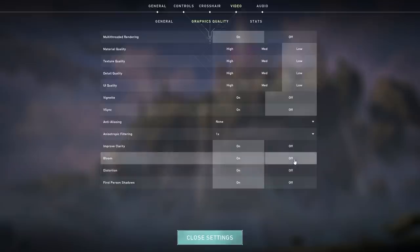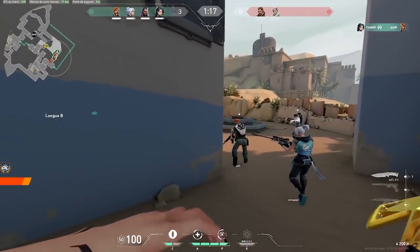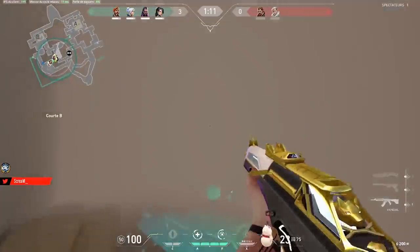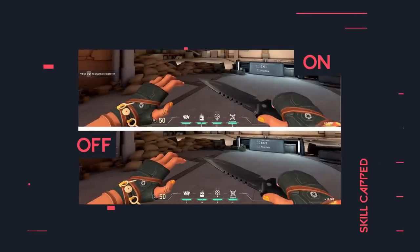The last three settings are probably the worst to have enabled: Bloom, Distortion, and First Person Shadows. Bloom gives a bright glow to things, making objects harder to track as they become washed out while lowering your frame rate — turn it off. Distortion will distort things behind orbs, explosions, and some agent abilities, making it difficult to spot enemies while lowering your frame rate — turn it off. First Person Shadows only impacts the shadows on your own weapons and arms, not enemy shadows. It just creates extra shadows to distract you, so turning it off will increase your frame rate and reduce screen clutter.